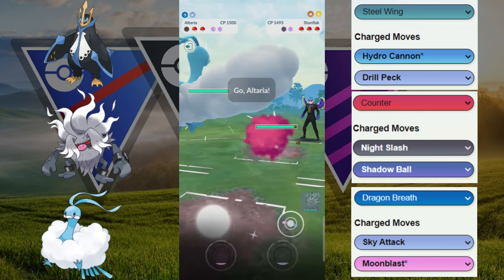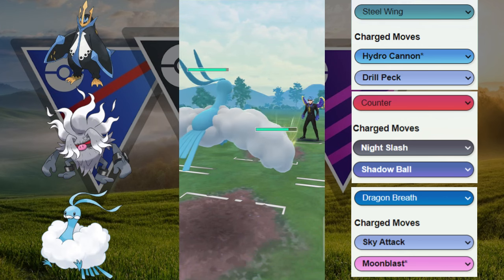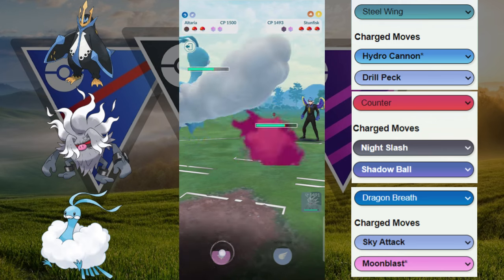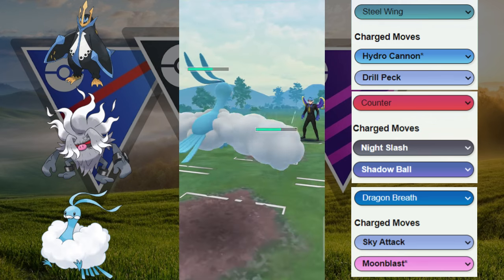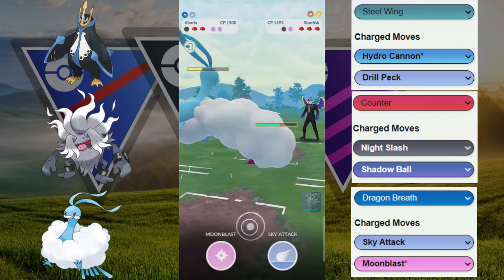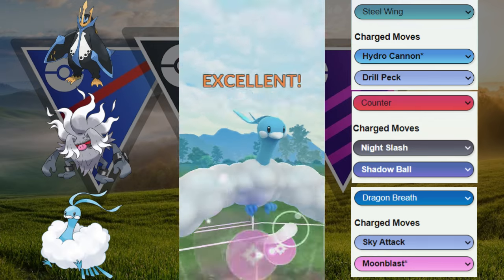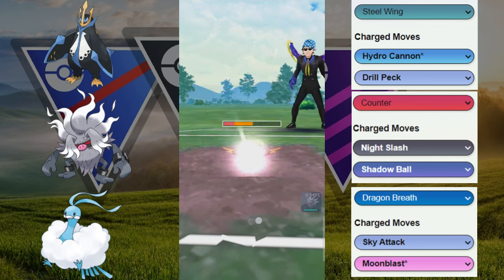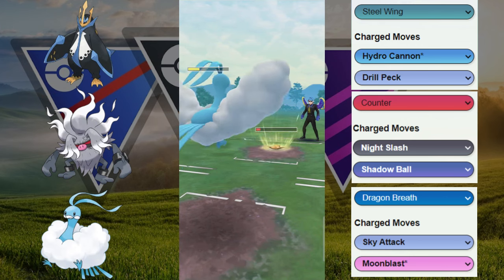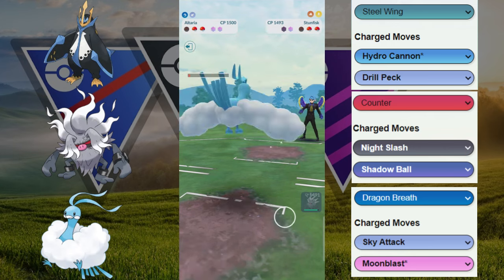We can come in with our Annihilate — it's going to chunk away at that Sandslash. They switch out immediately into the Stumpfist. We're going to see if this Altaria can get it low enough for some extra farm with our Annihilate, or potentially win this. They are throwing Discharges which deal neutral damage. We throw a Moonblast after a little bit of farm — maybe we get a debuff. We do get the debuff, which is great. This is going to help us survive the Discharge. We come out with some energy and get the farm down — that's huge.